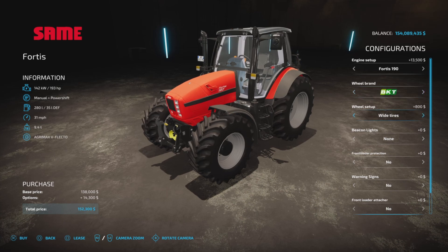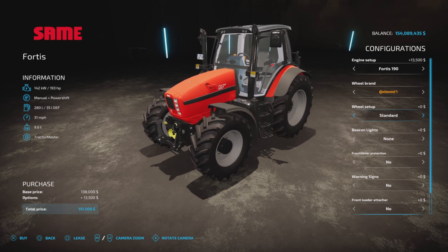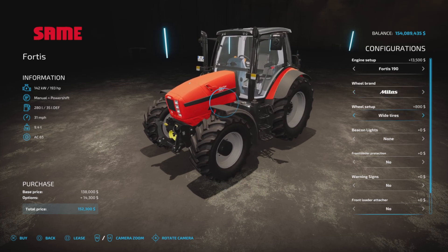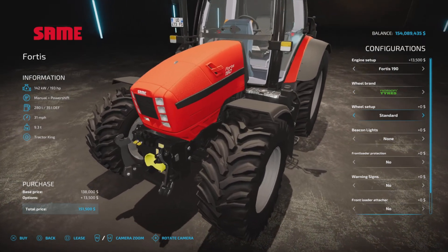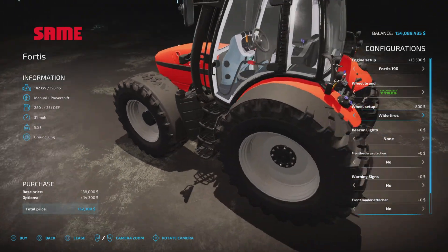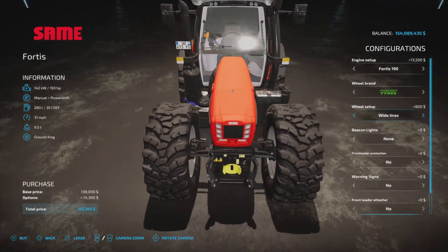BKT offers wides and weights as well. Continental has some larger tire options, including tires with weights. Michelin has a similar setup. Midas doesn't differ much. Nokian has a couple of interesting options, though one tire size is obviously a bit big for this tractor.